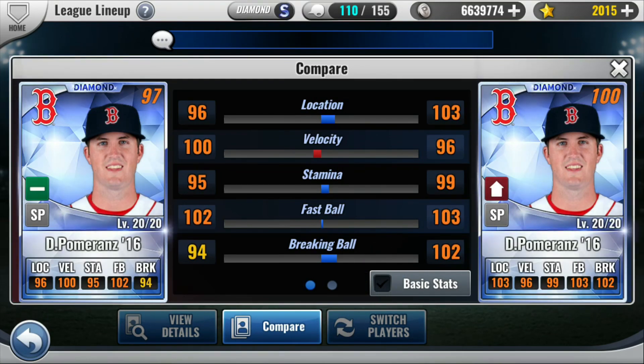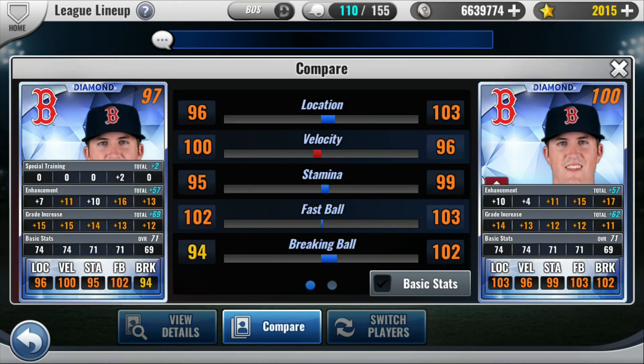Now, getting back to what I wanted to point out — hidden attributes on a card. There exists for each card a set of numbers that represent the ratio or the distribution of the grade increase numbers as you grade it up. The one on the left has a higher grade increase, but if you look at the grade numbers, they are proportionately going to be distributed amongst the ratings equally. The proportions are going to be the same between the two cards. The highest proportion on the left card is to location and velocity, and understanding that these are going to be percentages, there's going to be some rounding in effect. On the right-hand card, the highest distribution is also to location and velocity. Traveling down the line, the distribution of numbers is going to be fairly similar, and this is consistent across all types of cards.